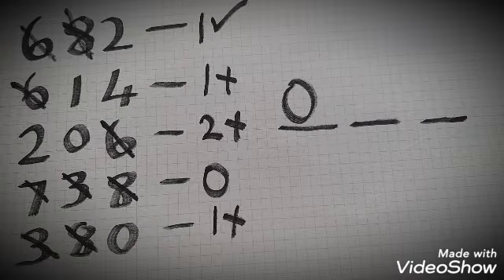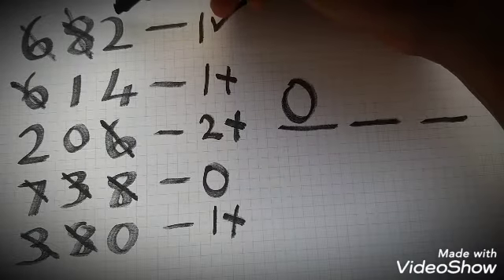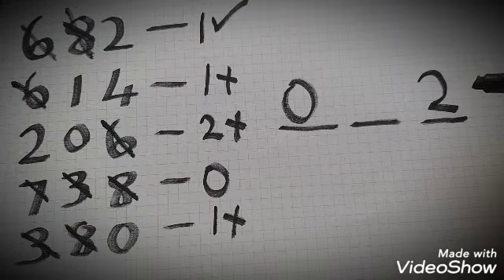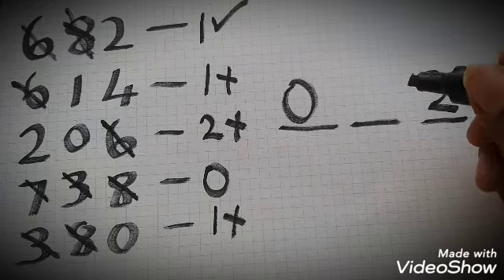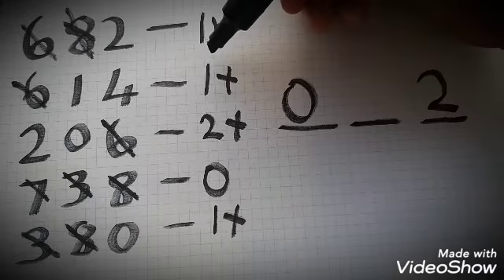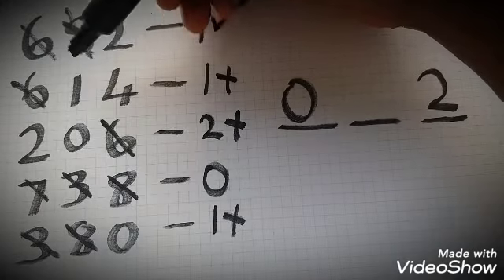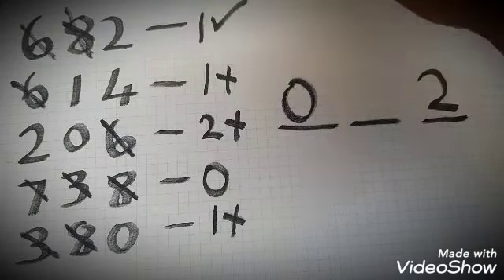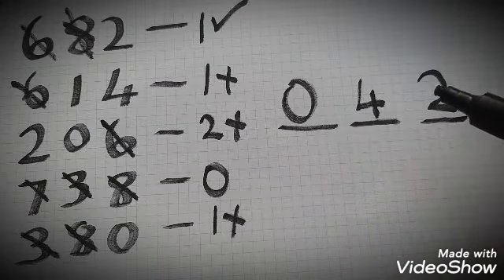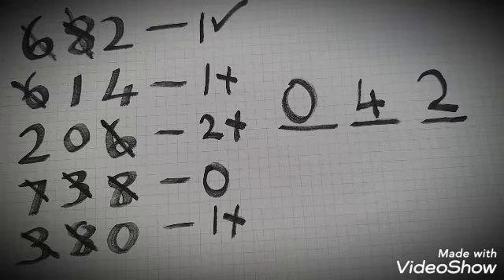Now we can see that the correct digit for the first clue is two, and it is in its correct position, so we can safely place two in the final solution. We need one more digit — a middle digit. The relevant clue says one correct digit is in the wrong position, so that cannot be one; it must be four, which takes the middle position. The final solution is zero, four, two.